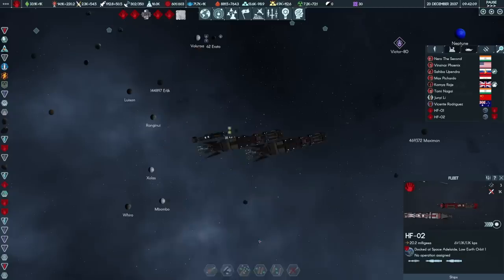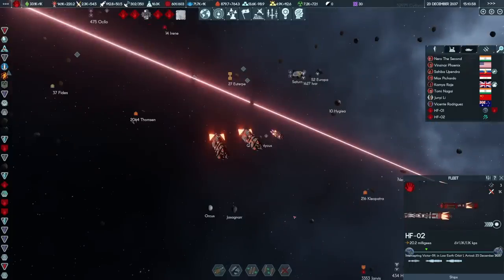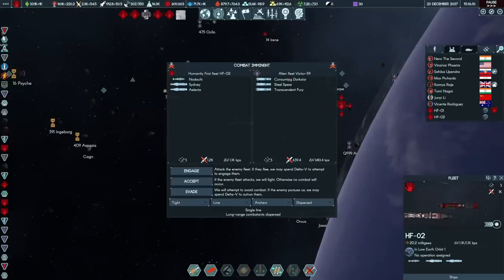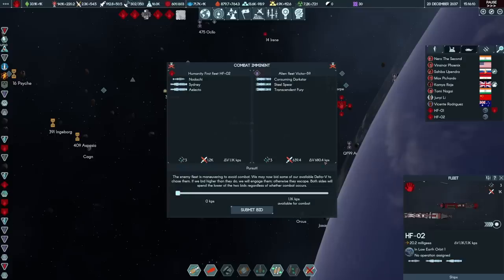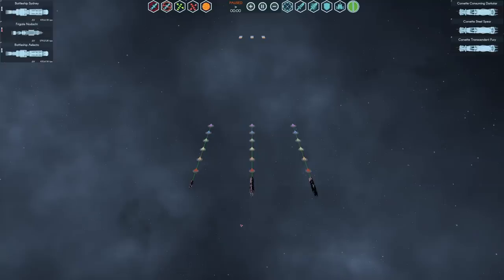Let's see if we can pick off FICTA-59 — HF-02 with the two Sydneys are deploying, transferring, and burning. Here we are: the Nodachi, the Sydney, and the Electo engaging the Consuming Darkstar, the Steel Spear, and the Transcended Fury. They've got mag cannons, missile bays, and lithium heatsinks. We don't have anti-alien ECM, which would be handy, but we do have the Delta V advantage and superior firepower. The enemy fleet is maneuvering at 680 KPS — you would not be able to deal with that early in the game, but now I'll bid roughly 697 Delta V. Even if we spend all of this we'll still have more than enough to get back to our station. Victor 59 attempts to flee, HF-02 successfully pursues — both fleets spend 660 KPS in the chase.